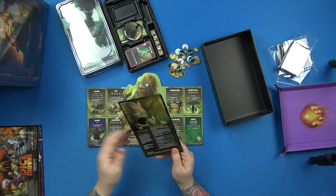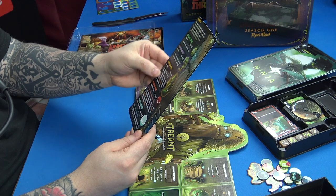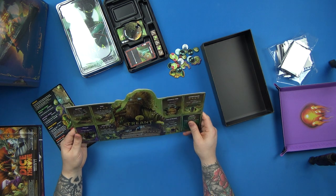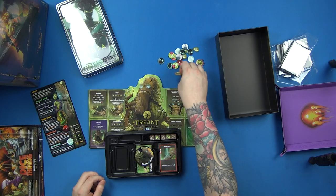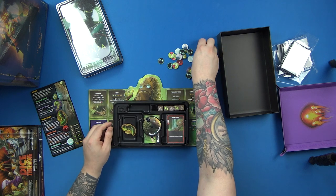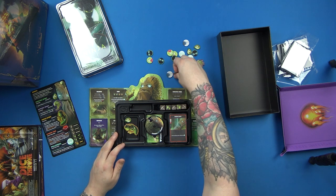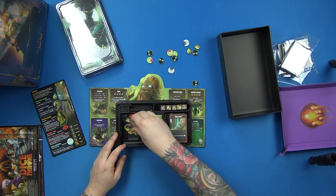We've got the Treant character sheet here — it's got Spirit Seedling, Spirit Sapling, Spirit Dryad, Barbed Vine, and Wellspring. I don't really remember what it used to be like, but I'm assuming they've changed and balanced it a bit. He doesn't have any tokens in the box, so we'll add the tokens from before — the seeds, the barbed vines, the wellsprings, and the saplings and seedlings.